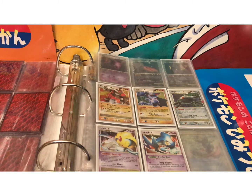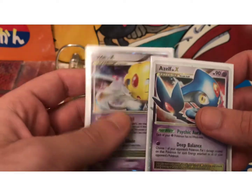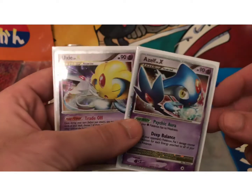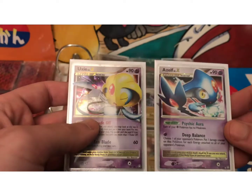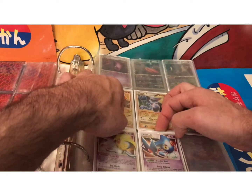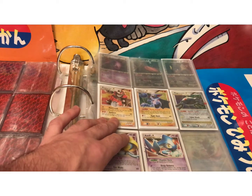This next set is the Diamond and Pearl Legend Awakens set. The more valuable cards are Uxie, Azelf, and Mesprit — they can be worth anywhere from $15 to $35. They also printed World Championship promo cards, which are always worth less; they don't have the same holo, or really any holo at all. These are going to be worth around that $25 range depending on condition. Also in this set, the pre-release card is Buck's Training — it was the first Supporter card to be a pre-release.